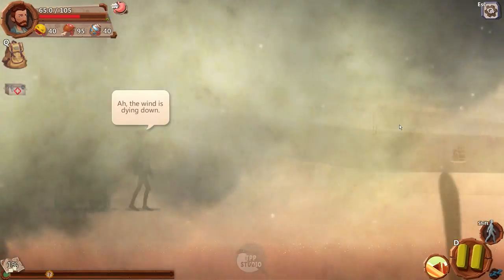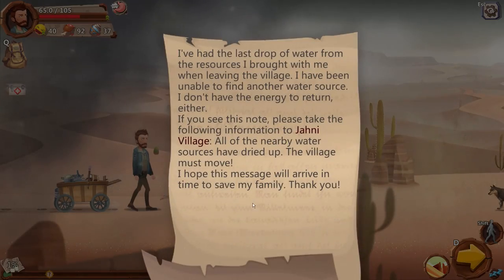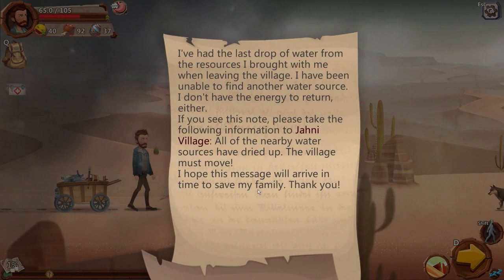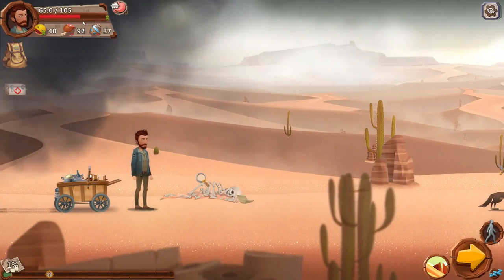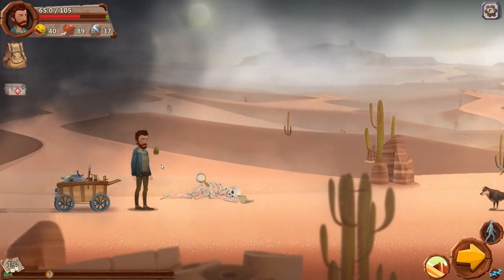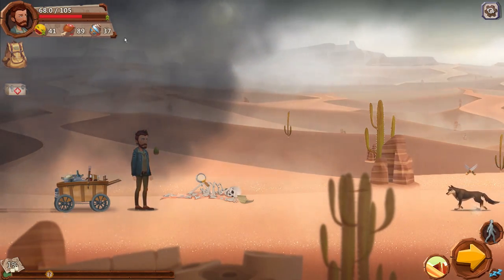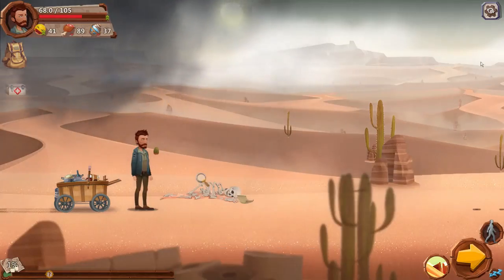The wind is dying down. We find a note: the last drop of water from the resources brought from the village is gone, and all nearby water sources have dried up. The village must move — this is a message left hoping to save someone's family. We can see the HP meter, mood, hunger, and thirst up top. Just standing in place, I'm losing food and thirst pretty fast. There's also a wolf pup over here.